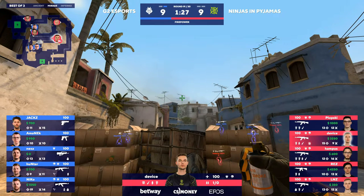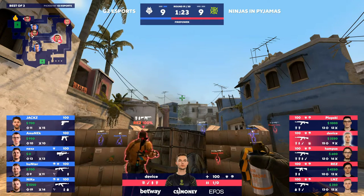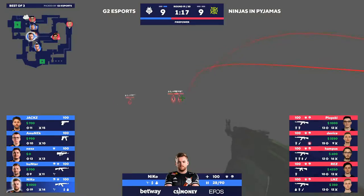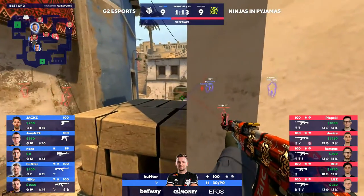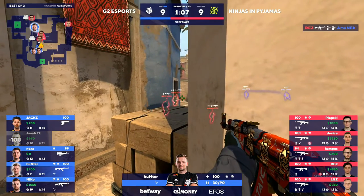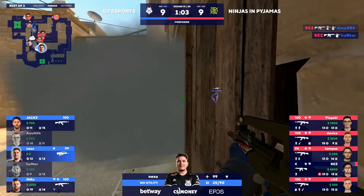G2 now with double AK and some pistols going into the 19th round. Smokes all over the place. Niko — he's doing those taps now more and more, just unbelievably accurate with it as well, and it goes down. Backwards boost — not all the way on top of the box, but Rez not even caring about it. If Rez is going to be able to make plays like that with any sort of consistency or frequency, it'll be huge. Nice find from Nexa — even better that he's able to escape.